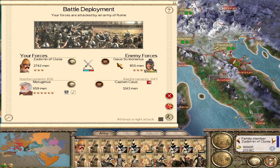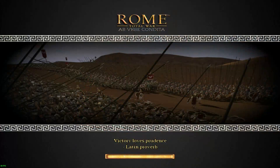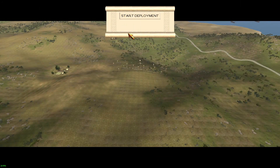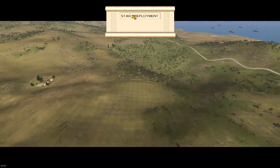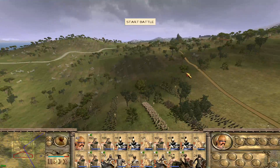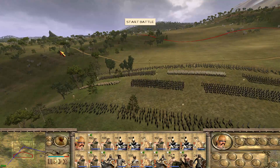Captain Caius and Gaius Scribonianus — that's an unusual name. I don't remember seeing too many Scribonianus's in the original Rome, or even in this mod, or indeed any mod. But we shall try to kill him, and we shall try to capture Ariminium. I think we also have an army pushing down the other side of the mountain chain going for Arretium. I'm not sure where our reinforcements are going to come in from.